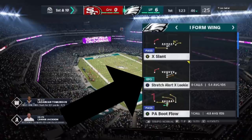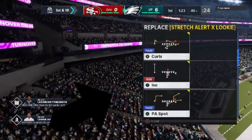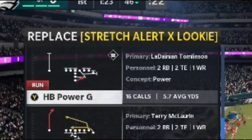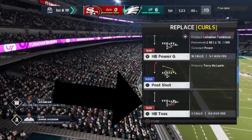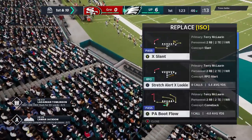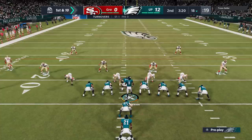Ultimately, this is what I'm looking at. The stretch alert ex-lookie is the play they pretty much killed, so I'm basically going to remove that and replace it with the ISO, which is already in the formation. The ISO will be my second most used play. The first, without a doubt, is going to be the Power G — a play that was super dominant a couple years ago before it got nerfed. I'm also putting in the halfback toss, since toss plays and plays with pulling guards really feel like the way to go now. Those are the three main plays; the fourth would probably be the fullback dive, though that's also super nerfed.